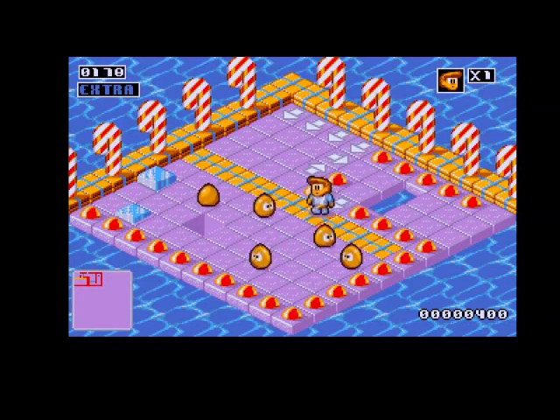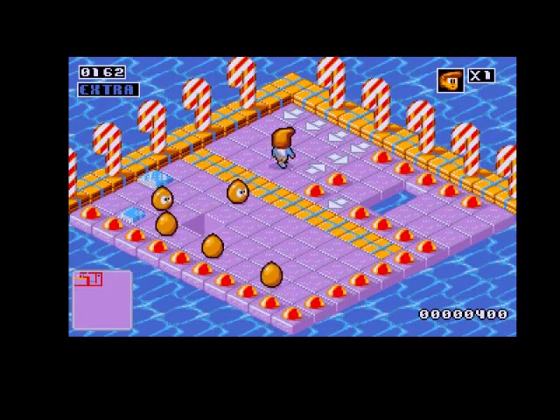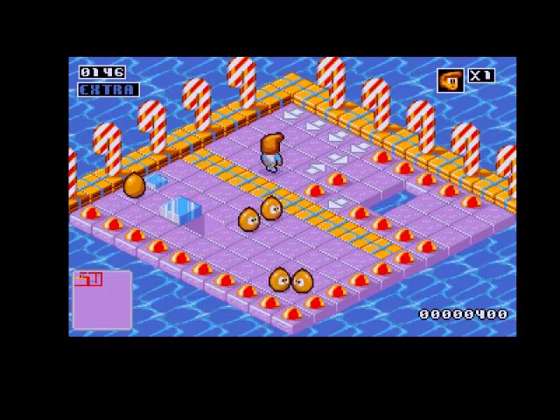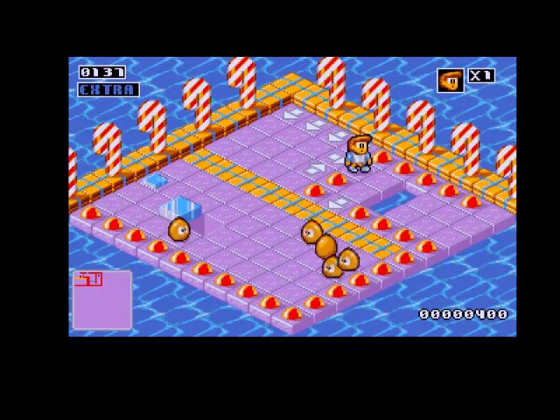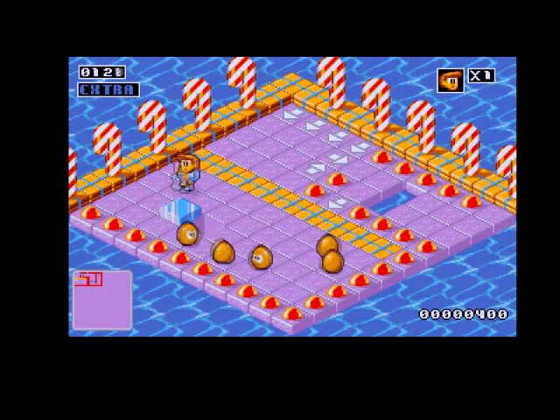So these arrows mean you can only go in the direction of the arrows - you can't walk back on them. I'm firing and that's not happening. These enemies just keep respawning. This is a frustrating game and this is the first level. I need to move that block.